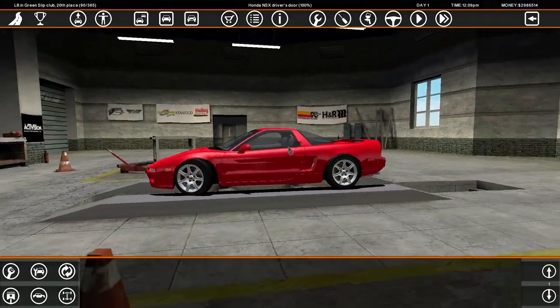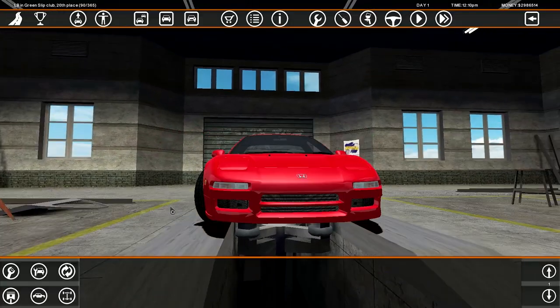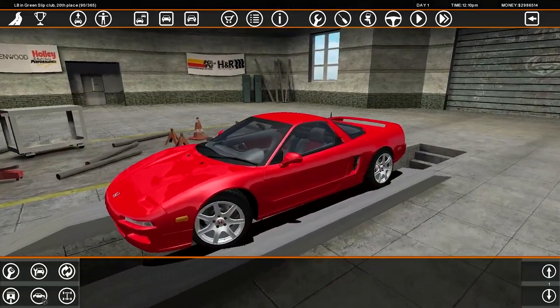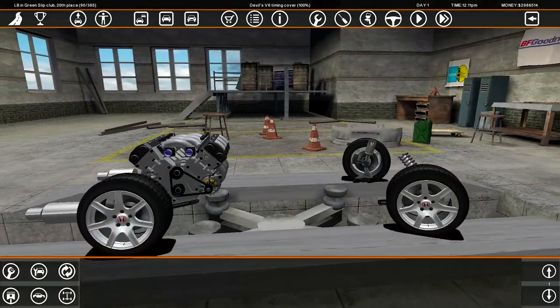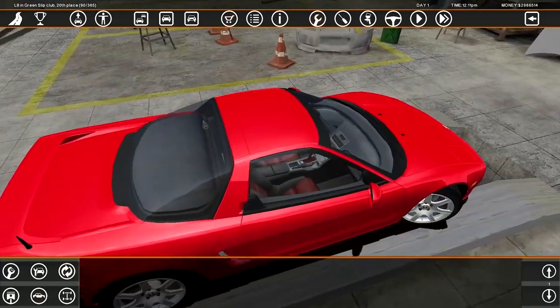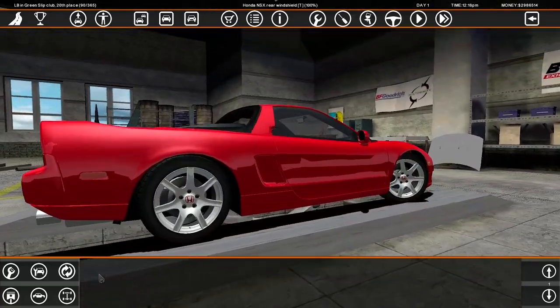Without further ado, let's just get into this. First things first, I would like to remove the suspension and put some nice coilovers, some racing suspension on this car. What the fuck is this? Oh my god, we've got a very big V6 in there, just sitting there. It's like impossible to see the engine. That's not nice.